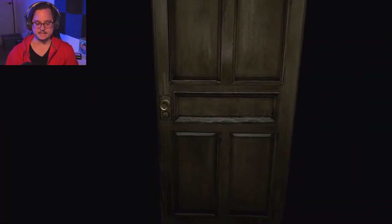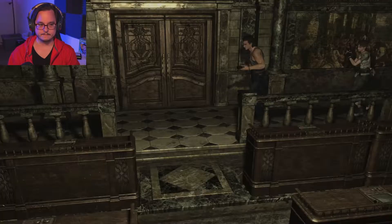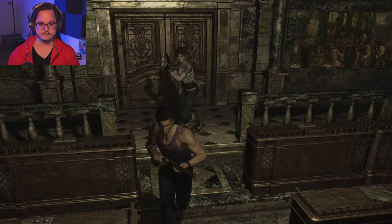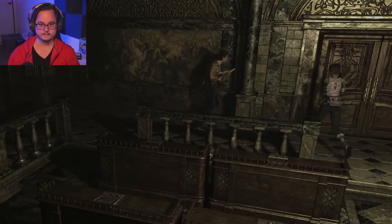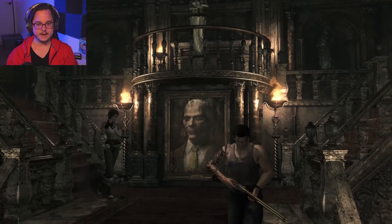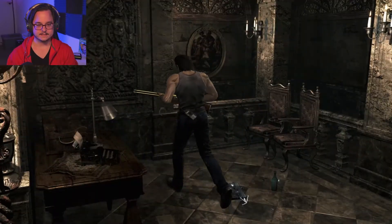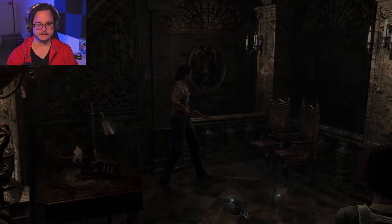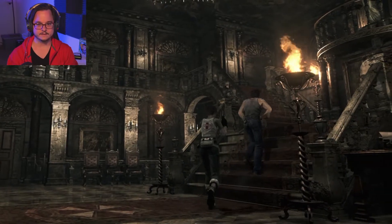Them zombie bodies are gone. Where'd the zombies go? So we definitely have to come back to the classroom. Let's go ahead and leave the microfilm. I have everything stored downstairs - we'll leave it downstairs. Because that's what I want - a giant painting of my face just sitting there. Let's leave the microfilm down here. She's still pretty good on space but I just want to have all the space I can get. Let's see if there's any of these doors up here that I can go into.